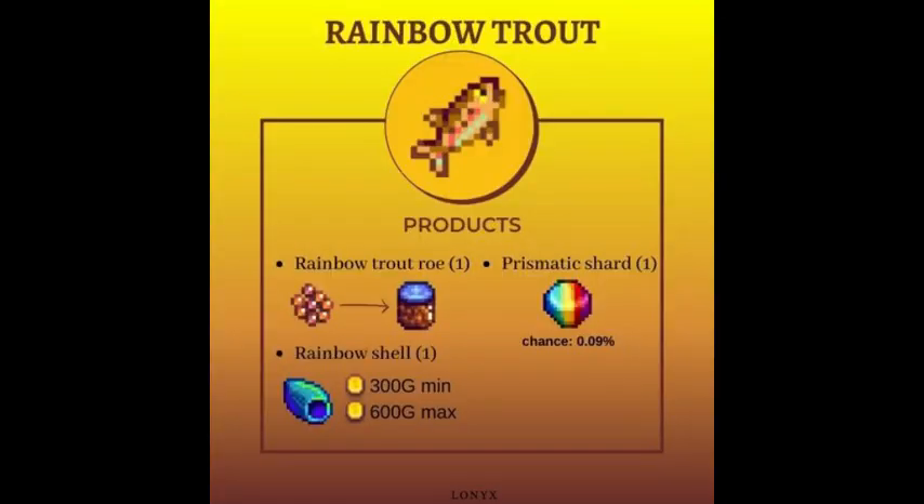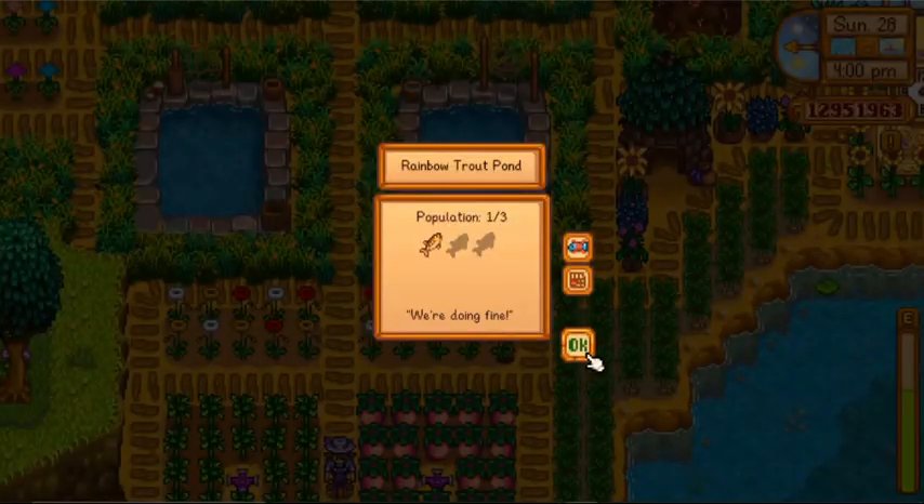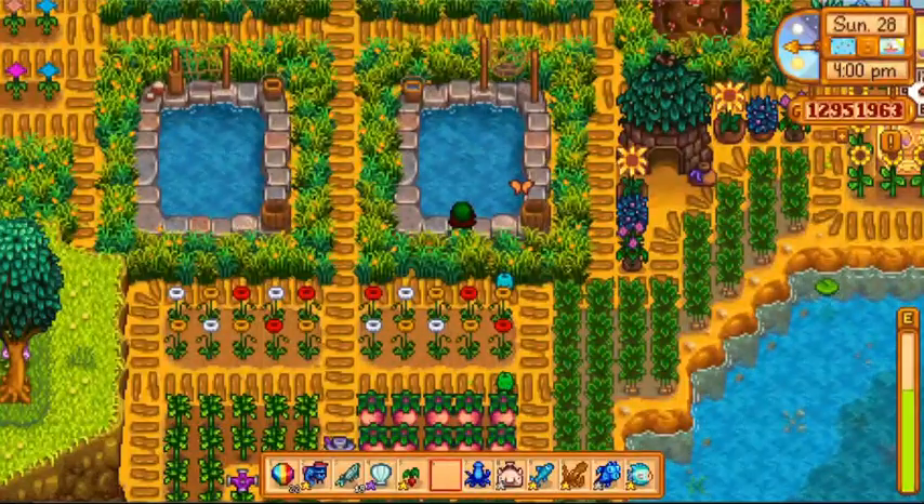Next is the rainbow trout. Their products include roe, rainbow shell, and most importantly, prismatic shard. This is the reason why the rainbow trout is one of the best fish to raise in the fish pond. Even if the chances for producing a prismatic shard are slim, it is much better than having none at all.